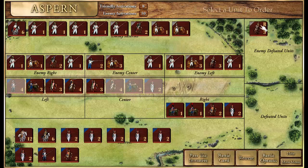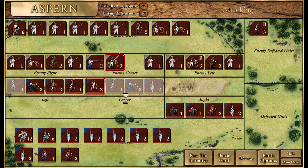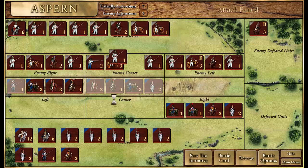Great results — we routed that unit. It's not destroyed or eliminated, but it is routed and out of the battle for now. There is a possibility of rallying routed units between rounds, but it costs the commander two quality points for the next round per attempt, with a maximum of two attempts per turn. The Austrian commander is already outmatched, and if he tries to rally, his rating would drop to four.